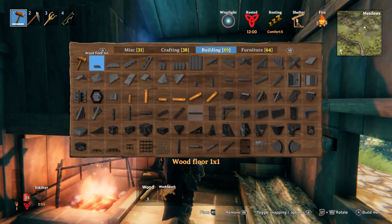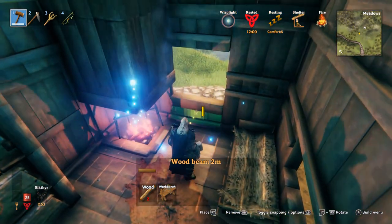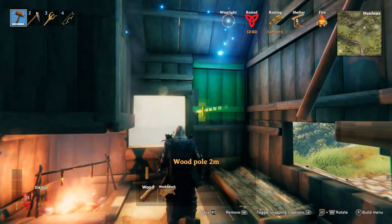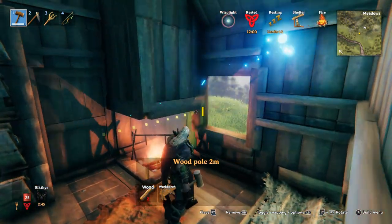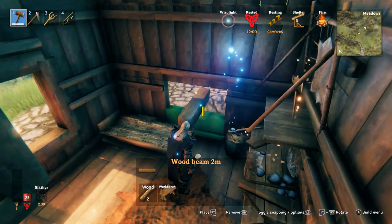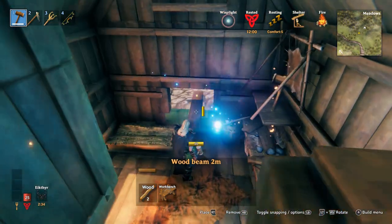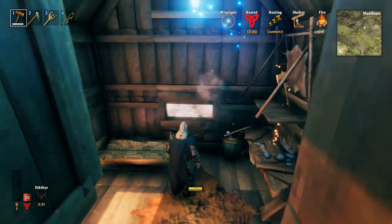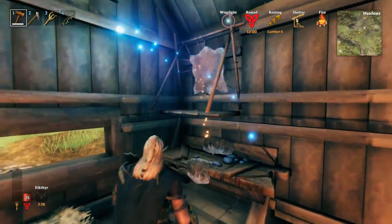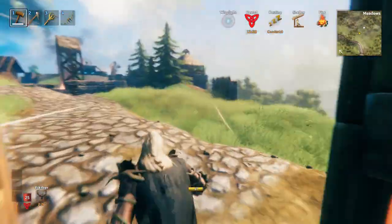The windows are fine. What I like to do with windows is just frame them — the house is essentially finished now. If you want to frame a window, just put these beams at the top, bottom, and the sides to make it a bit neater. You can do the same for the other window. Maybe put ones along the top and bottom just to make it a bit tidier.